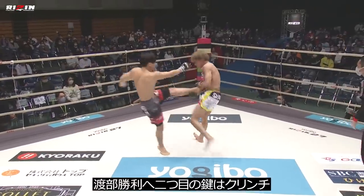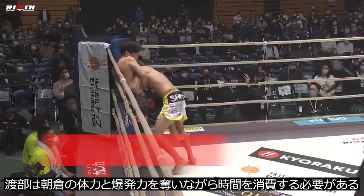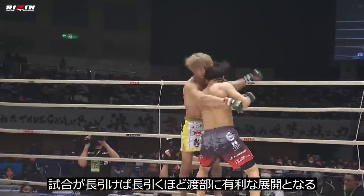The second key to victory for Watanabe will be to get to the clinch. Shuto needs to wear Asakura's cardio and explosiveness and eat up time on the clock to take away his sharpness. The longer the fight goes on, the better it will be for Watanabe.